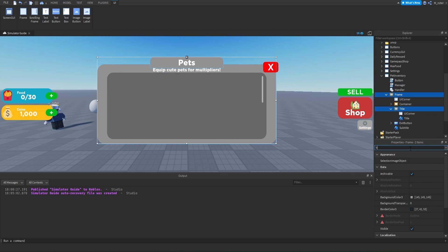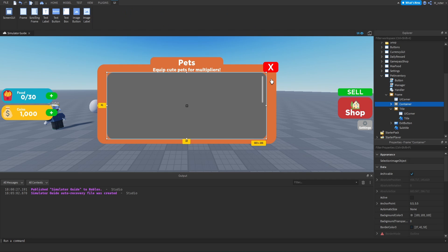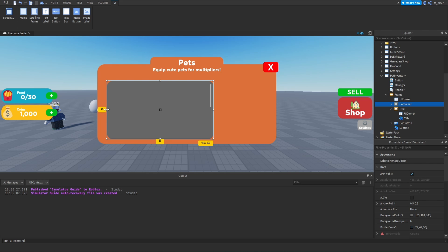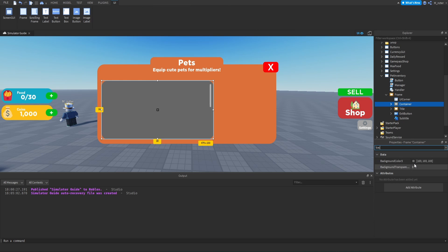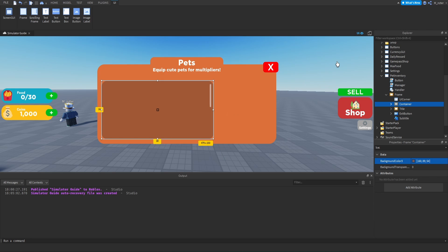For the background color of the title and the frame, we'll set it to sort of an orange color. For the container frame, we're going to make it a little bit smaller because we're going to put the info between it and the subtitle. We also want to make it smaller because on the right side of the GUI we're going to have an info frame displaying information about the pet when we select them. Then we'll modify the container background color to be a sort of darker orange.